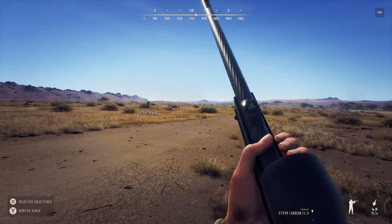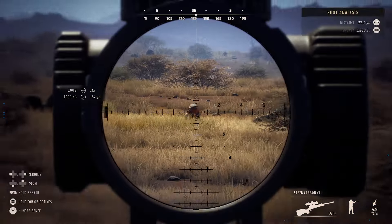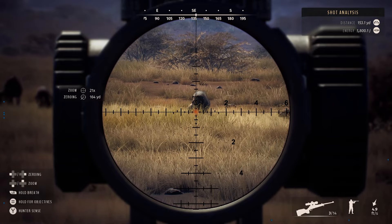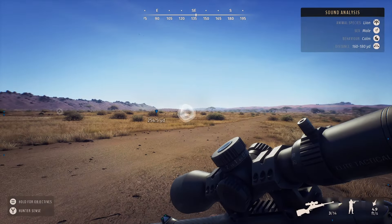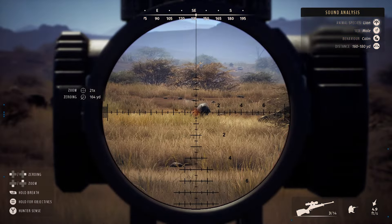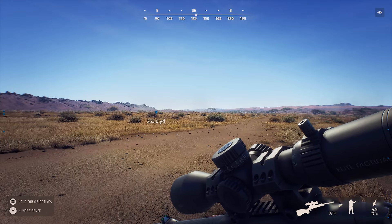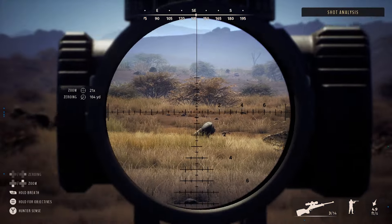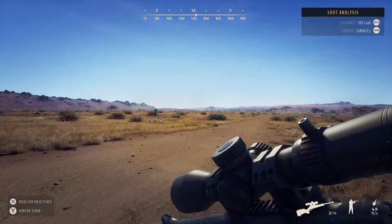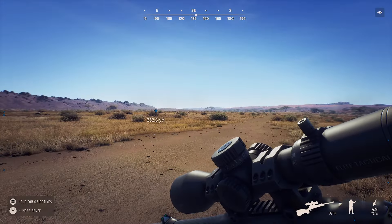I have everything zeroed right, so when I take him down — let's see, he's about 153, so I am zeroed right. I'll just wait here and it'll be up in a second. I'm not going to rush this at all. I was going to call him in, but I want to do a little bit of a challenge and try to shoot him from a little bit of distance anyway.